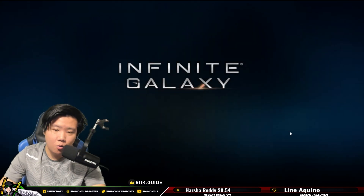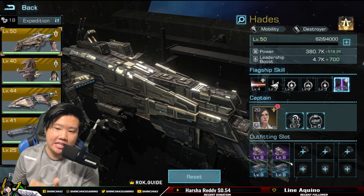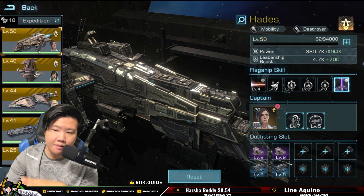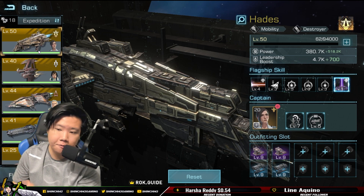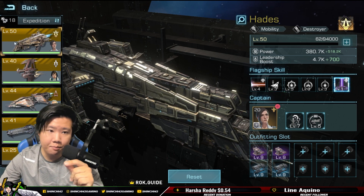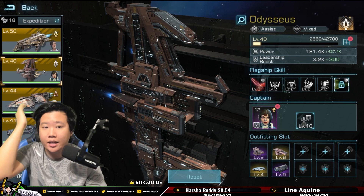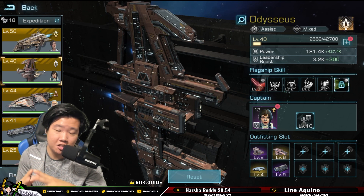Imagine the comparison between free-to-play, low spender, medium spender, and a whale. I'd say I'm in the top range of spending but not crazy. Now imagine a super whale who can fully deck out the auxiliary flagship — think about how much power that is and how much they can contribute in fights. It's absolutely insane.